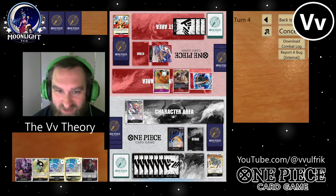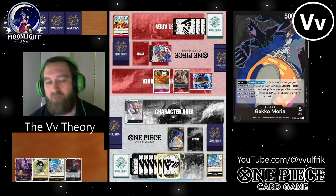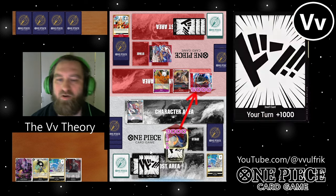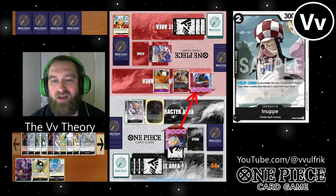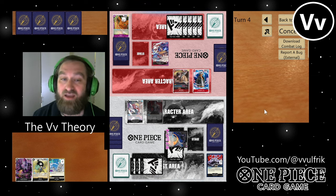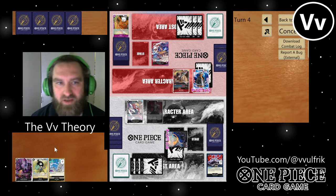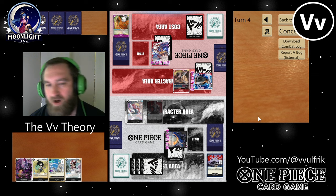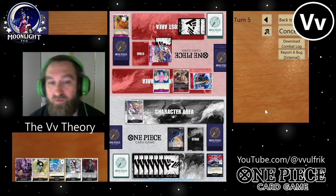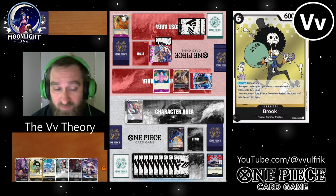I top-decked another Absalom, which is always nice. But then I mess up here — big play mistake. I should have minus-four'd the Shariah. Now I swing nine into his guy and I can't even get it. What I was thinking was I needed to get his Dawn producers off the board, but Shariah was still the better target. Technically he's going to minus three again with a Gordon to get rid of another Absalom, but I've drawn another Absalom from life. Now I am up against the ropes — I'm at one life.